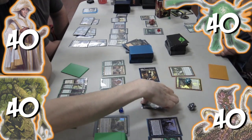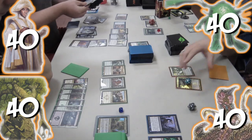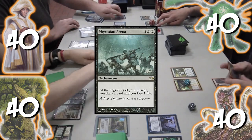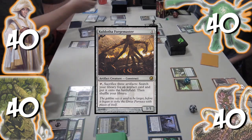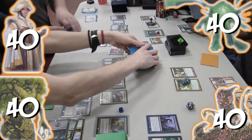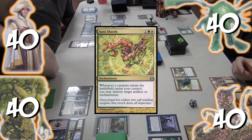I block and kill both creatures. Nick returns Burnished Hart with Scarecrone and then sacks it to get two more islands. On our turn, Trey doubles the heads of his Hydra. Jon makes eight Soldier Legion tokens and I cast Phyrexian Arena. Nick uses Muzzio to put Kaldra Forgemaster onto the battlefield and then casts a Nevinyrral's Disc. Trey attacks with Hydra and Jon attacks with his Soldier tokens, dealing and milling 36 cards. Jon casts Aura Shards as we think we are in the clear from the horde.